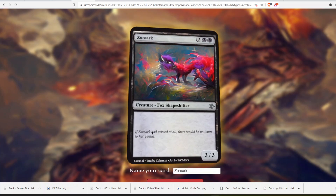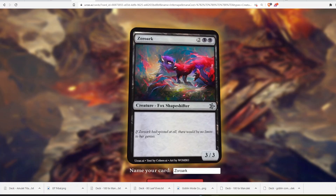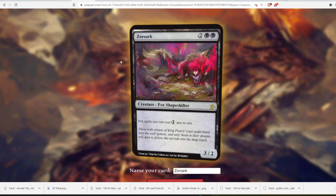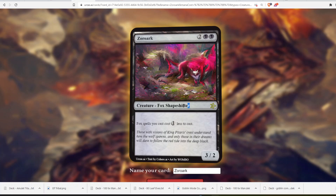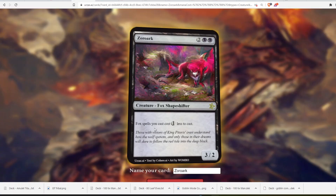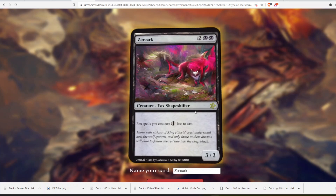This isn't the one we're sticking with, but I love the flavor text. Two black black, 3/3 — Fox Shapeshifter. Zoroark shapeshifts and transforms things. Flavor text: 'If Zoroark had existed at all, there'd be no limits to her genius.' Great. We're making another one: 4-mana Zoroark, Fox Shapeshifter — Fox spells you cast cost one less to cast. Fox tribal! It's a 3/2. It doesn't do much with the shapeshifter aspect, but it supports the Fox subtype. Flavor text: 'Those of visions of King Pataris Crest understand how the wolf spawns, and only those in their dreams will dare to follow the red tide into the deep black.' Very spooky.